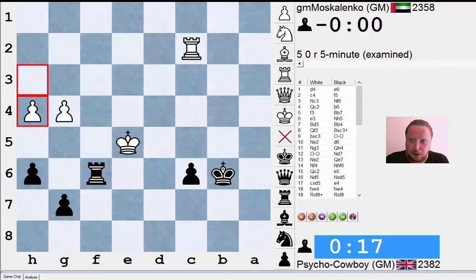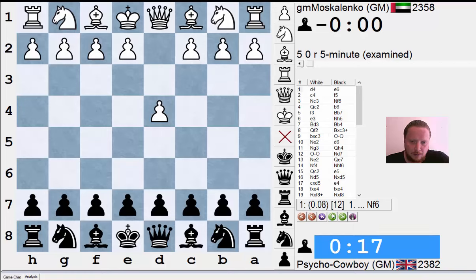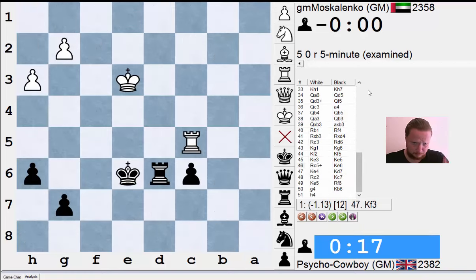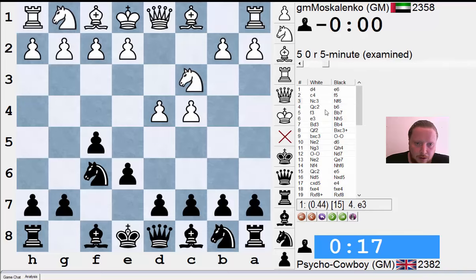That proves yet again that the Dutch can be a good opening, so I'm happy with that after my recent losses. Now for some analysis — I'm still trying to get the board up. With the move e6, if my opponent plays e4 I get a French; if he plays c4, as he did in the game, I get my Dutch Defense. My opponent played a system which is not one of the main lines but I think a very good system.